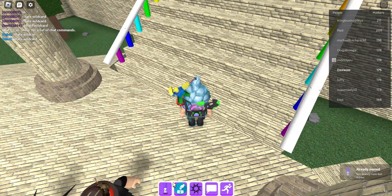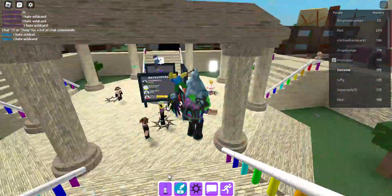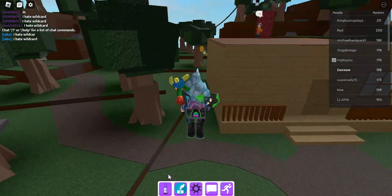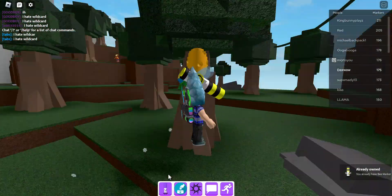Next one we got is the bee marker. The bee marker is pretty easy to get too. We gotta head to this forest right here, and you see that bee nest — just touch the bee marker right here.